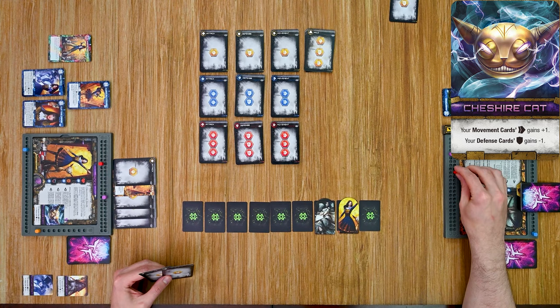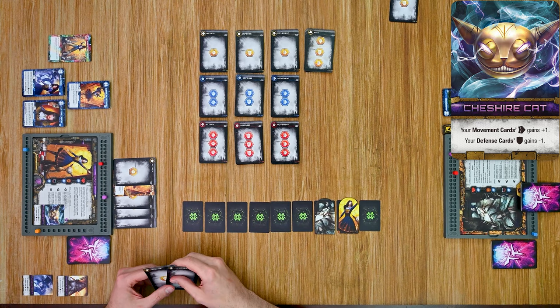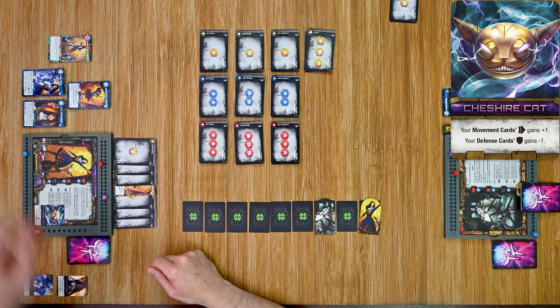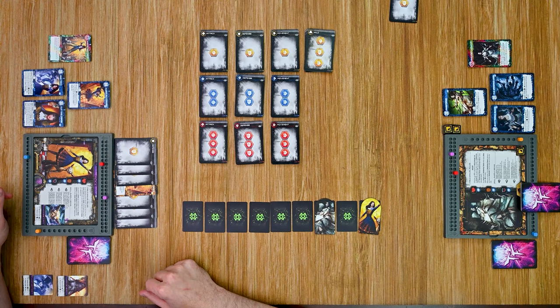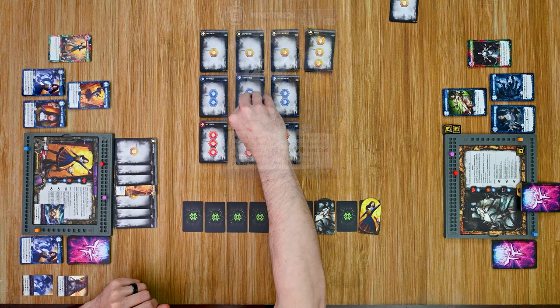I play an attack card — I gain a power for that. Sleeping Beauty has no defense, so she loses one hit point on her health track. For each point of damage she takes, she also gets a token, and when she has six tokens she'll flip her card over and become Awakened, gaining some really cool abilities. I then play another movement card, gain a power, and move one space away. Finally I play a defensive card — I gain a power but the Cheshire Cat reduces that defense by one so I get no defense.